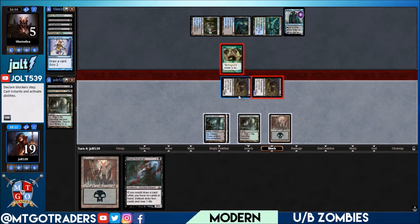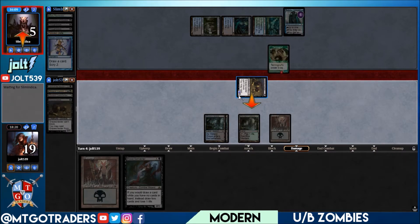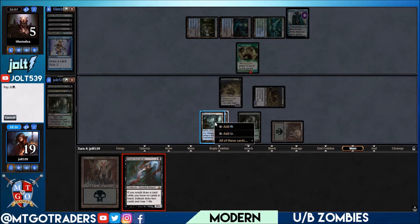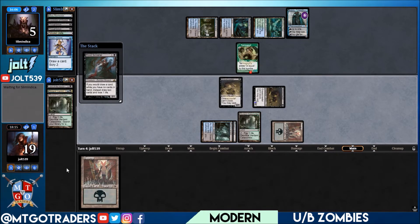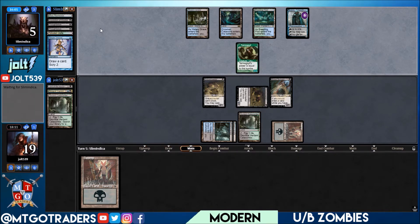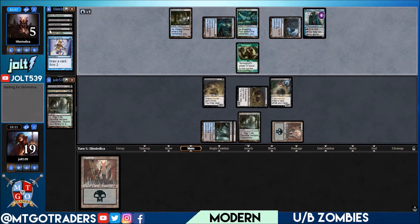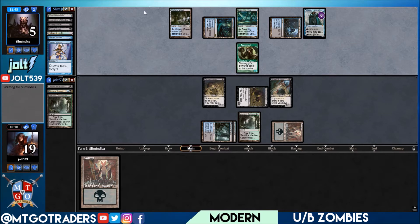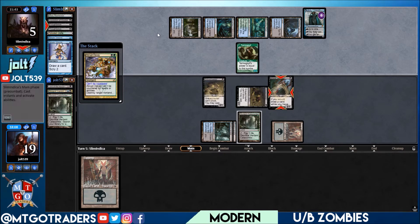Gravecrawler hits the graveyard — let's go Gravecrawler again, Blood Scrivener, anything else for the turn? Just a swamp in hand. This is kind of how the deck wants to play out in the late game — a bunch of two-ones on the battlefield, and removal isn't that great against Gravecrawler. They're at five life, digging. Jace activating on one of them — we swing with the other and get in for two, putting them to three. If we draw removal we take care of Tarmogoyf for lethal. Abrupt Decay on the Scrivener — fair enough.